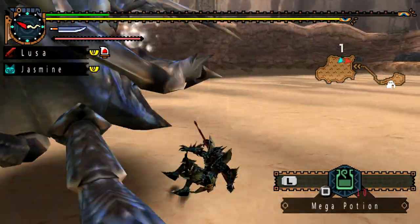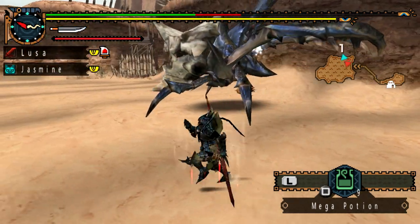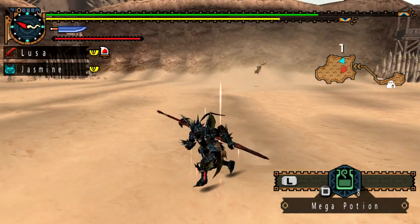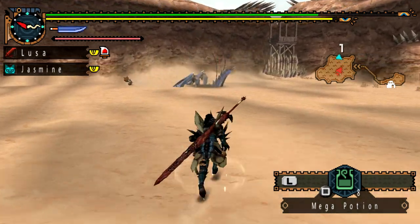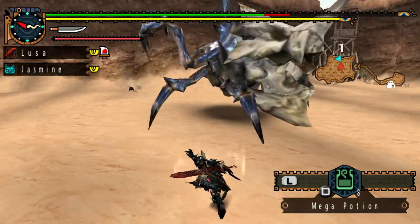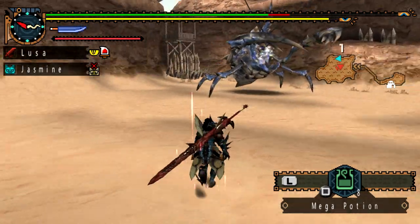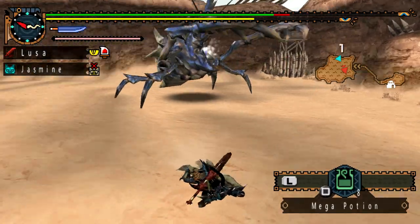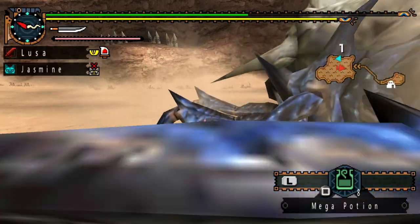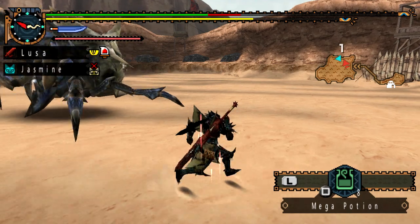Thank god for Jasmine — she really saved my backside in this quest. Look how fast this guy goes; it doesn't look like much but that damage adds up quick. Going into the Shogun Cenotaur's armor set — the Cenotaur X armor set — your initial defense is 445, max defense 555, fire resistance 5, water resistance 10, ice resistance negative 5, thunder resistance negative 5, and dragon resistance 0.